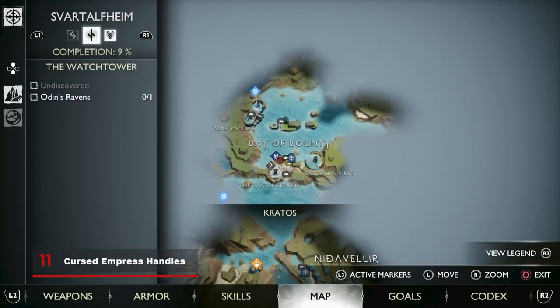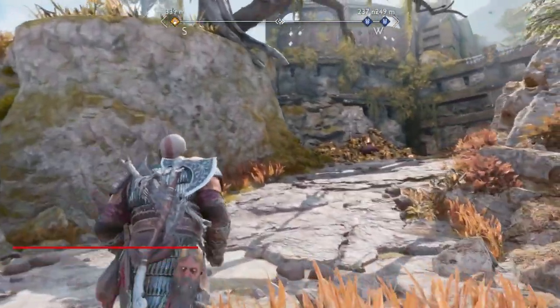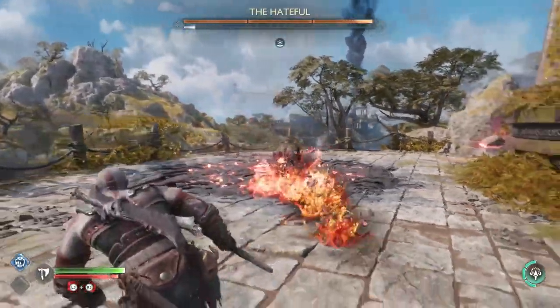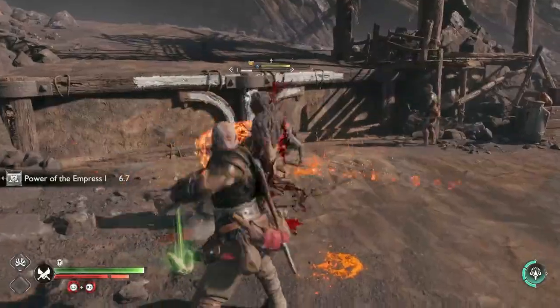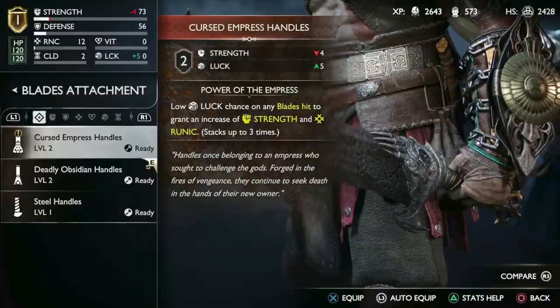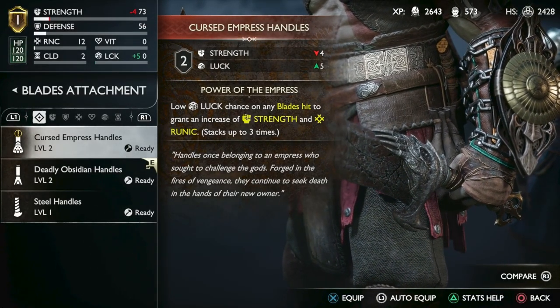While in the Bay of Bounty, beach on the central island and go to the west of Sindri's shop. Here you'll fight a mini-boss Draugr known as The Hateful, and once defeated it will drop a number of things, including the Cursed Empress handles for your Blades of Chaos. These handles have a low chance of granting an increase to strength and runic damage every time you hit someone with them, while also providing a better stat increase than the basic steel handles you start with.